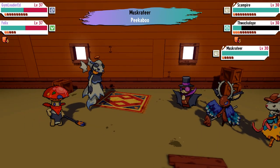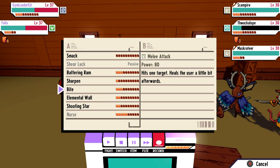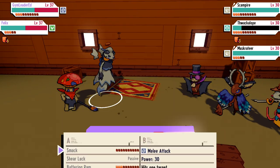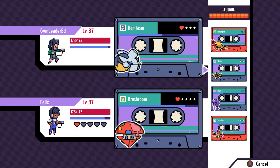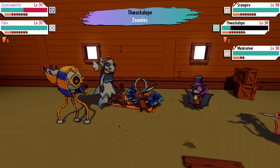Hey, what's going on guys and welcome back. In any monster taming game your monsters are going to have various moves they can utilize in battle in order to deal damage or apply certain status conditions. In Cassette Beast we have a very interesting use of the move system that takes it a step beyond just monsters being able to learn various attacks.